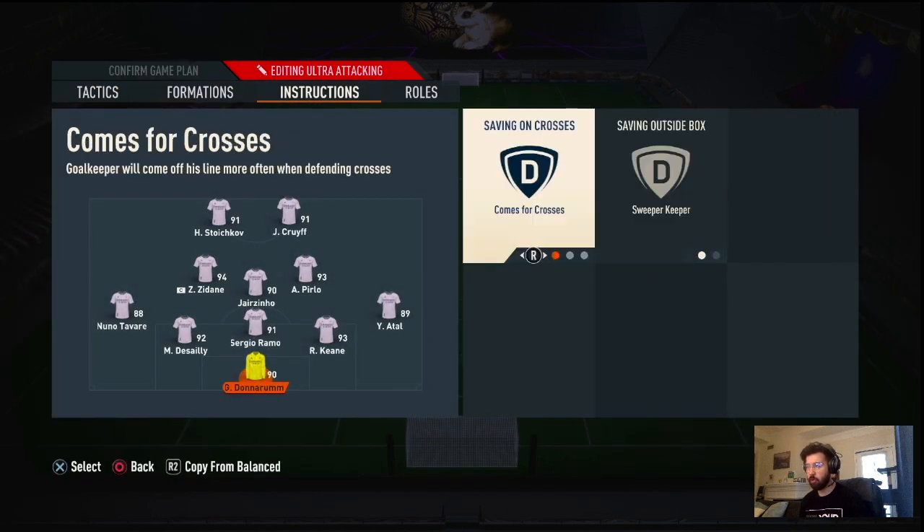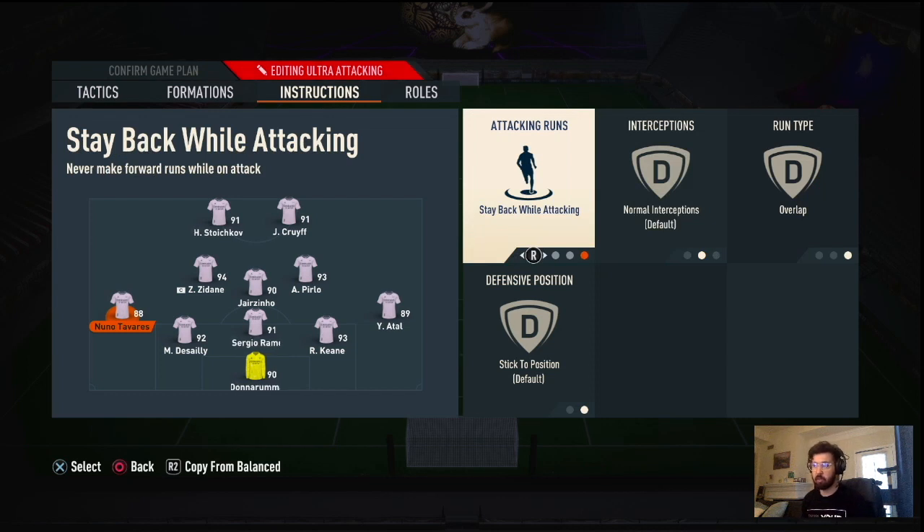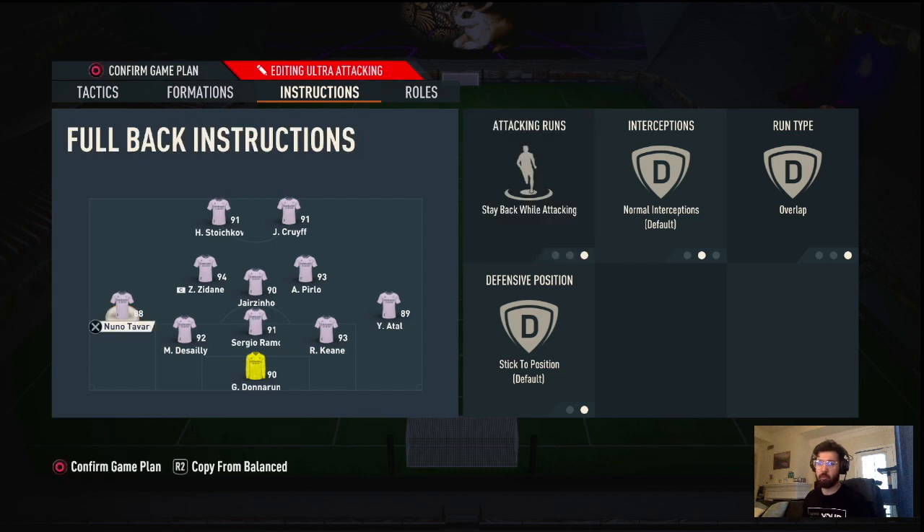For player instructions: goalie is on Sweeper Keeper. The three center backs get Stay Back While Attacking. Player positioning is very important so stick to the end of the video. Right back: Stay Back, Overlap. Left back: Stay Back, Overlap. Even though they're on Stay Back, in game you can go to D-pad tactics and press right arrow to make attacking fullbacks go forward, so you can dictate when they run forward and when they stay back defensively.